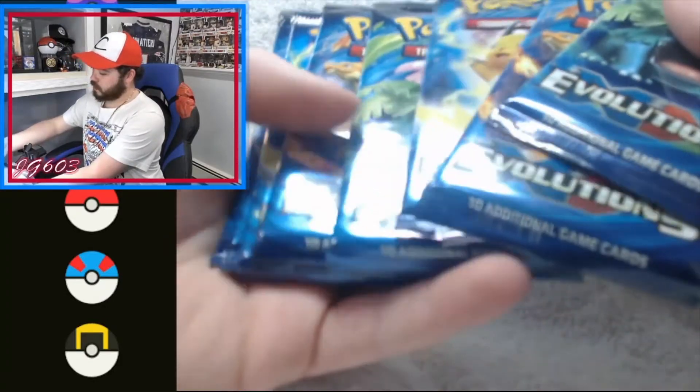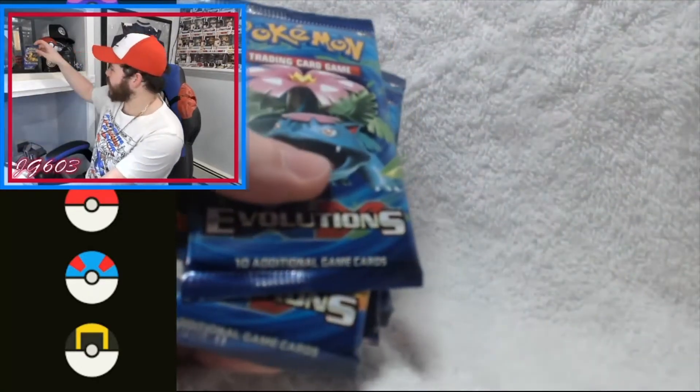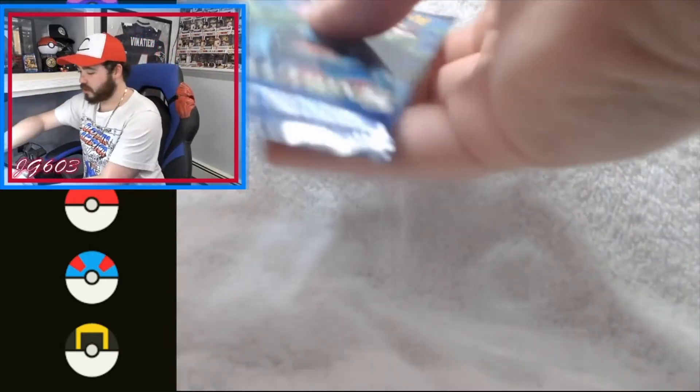First, what we like to do is take one pack — a little last pack match — put it up there, save it for safe keeping. That is going to be our Charizard, we're calling it now.